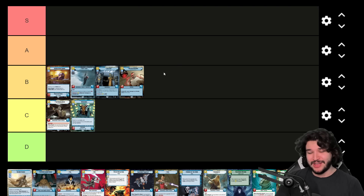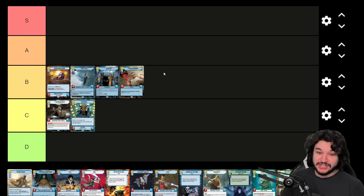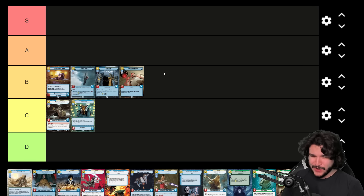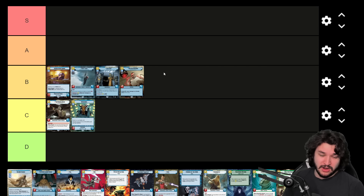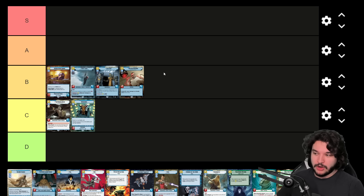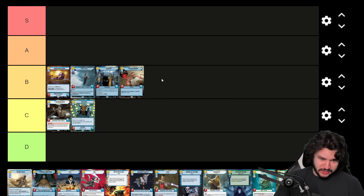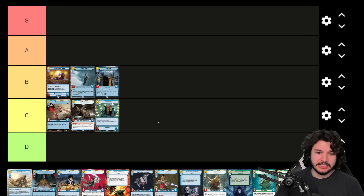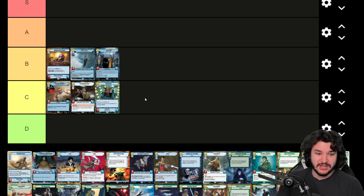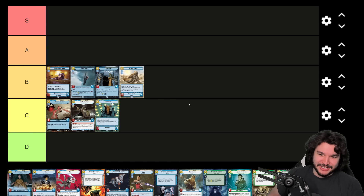Dr. Pershing is a two-resource zero-five: deal one damage to a friendly unit and draw a card. You don't want to be using your action to deal one damage to a friendly unit to draw a card. The deck I've been most impressed with him in is a Kira mid-range control deck with grit synergies — you don't mind the damage. I also tried him in a Chirpa list where you deal damage to Pershing and he becomes a one-four. But that's not good enough, so I'm putting him in C tier.